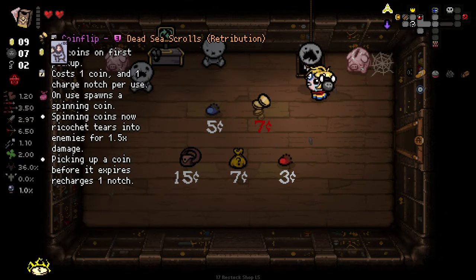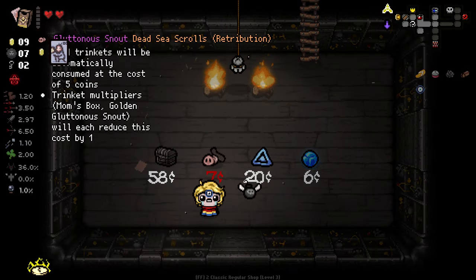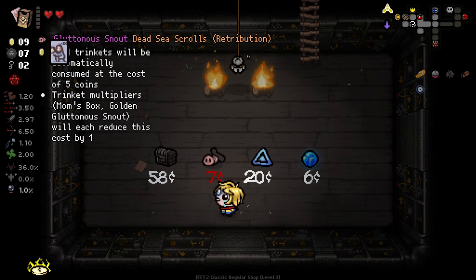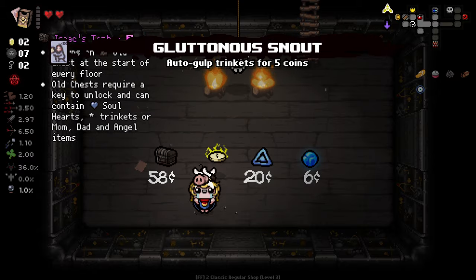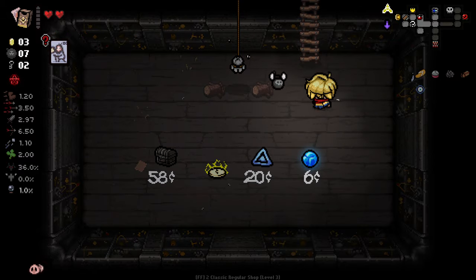We got one of these luck — nice. Then down here, this trinket is very intriguing. Despite the card covering it: trinkets will be automatically consumed at the cost of five coins. Very nice — I'm going to take that, and then we need five coins.